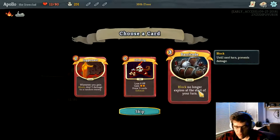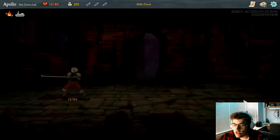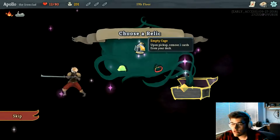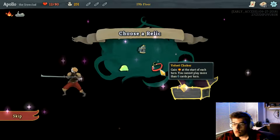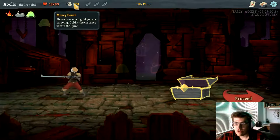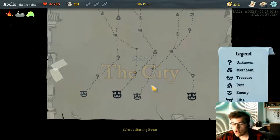Choose a card — block no longer expires at the start of your turn. That's a good card. Now I get to choose a relic: gain something at the start of each turn, but I no longer gain gold. I guess I'll take that one — so now I don't gain gold anymore. And now we're on to act two.